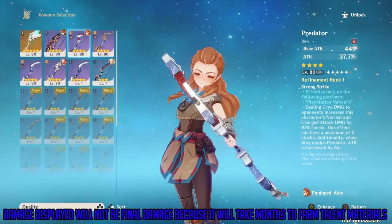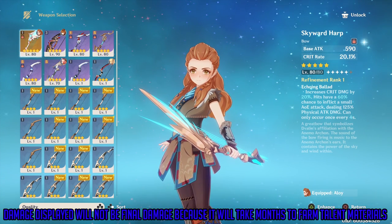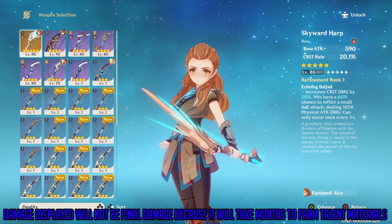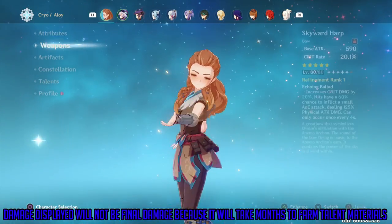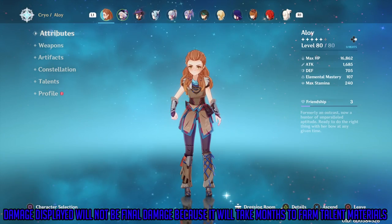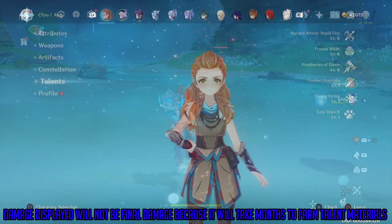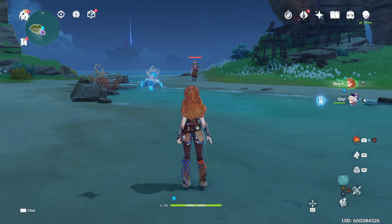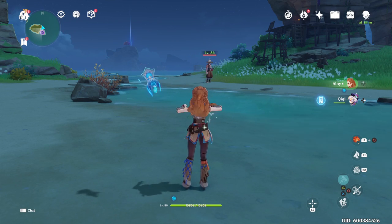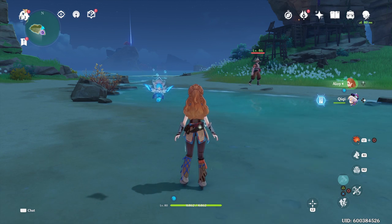We're going to start with the Skyward Harp, which gives an extra 20% crit rate. That would normally require me to tune my build, but I'm just going to use this as a standard build without changing anything. We're going to test it on the samurai enemies. Look out for her auto attacks, physical damage, cryo damage on auto attacks, her elemental skill damage, and her elemental burst damage.